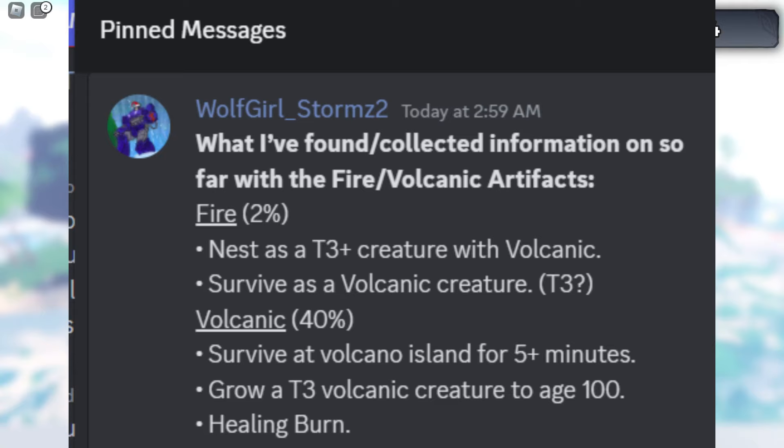As you can see here, for getting the artifacts, you want to completely ignore the fire ones because you don't want to go for two percent artifacts — they're barely gonna add anything. You want to go for the 40 percent ones: survive at volcano island for five-plus minutes, or go to three volcanic creature age 100.